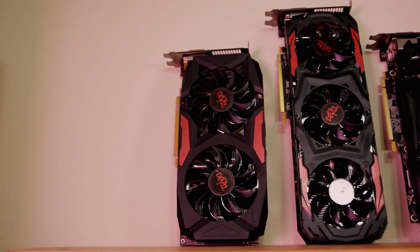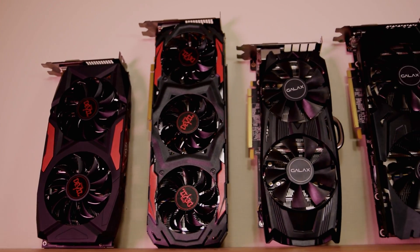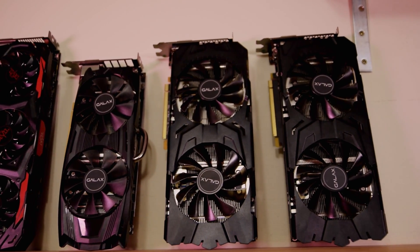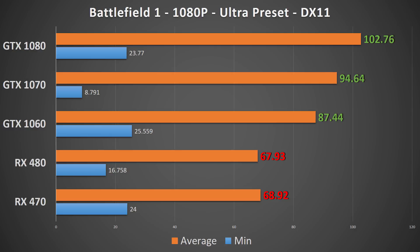With regards to the graphics cards, I utilized the PowerColor RX 470 4GB edition and RX 480 8GB edition, and then GALAX EXOC flavor GTX 1060 6GB, 1070, and 1080. And without further ado, let's take a look at the numbers.